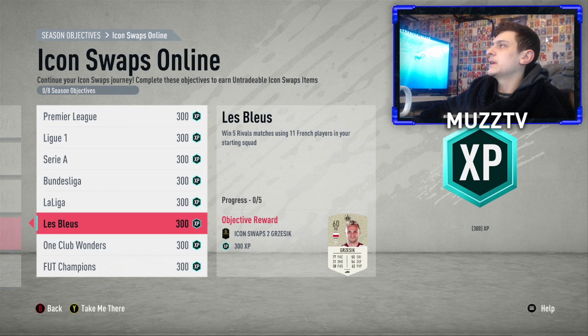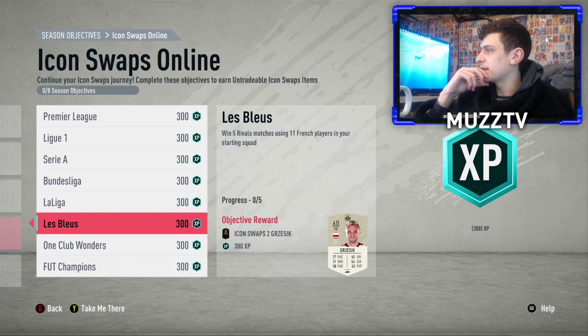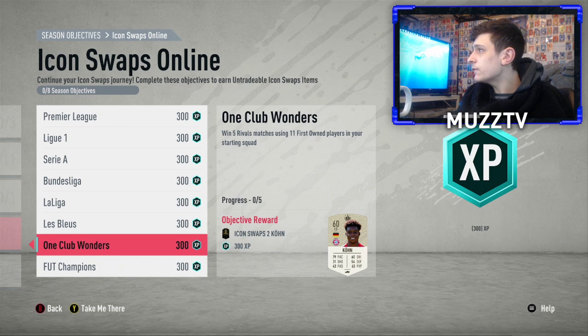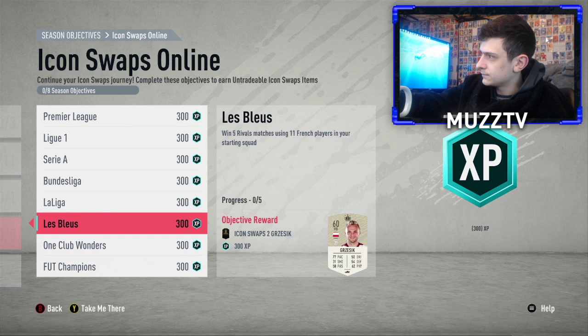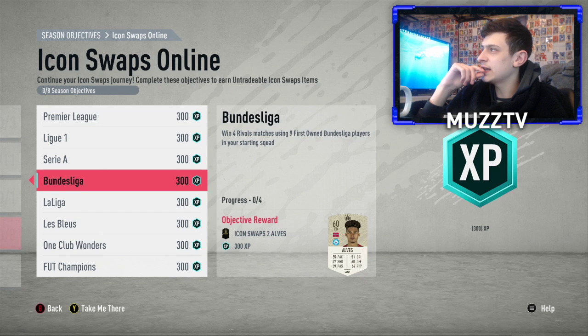Win five rival matches using 11 French players in your starting squad — again you can drop down divisions and put training cards on. Win five rival matches using 11 first-owner players in your starting squad. What I might do is if you could get a full French La Liga team or full French Bundesliga — that'd be way too hard, but if you could, that'd be three objectives in one.